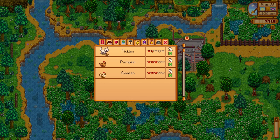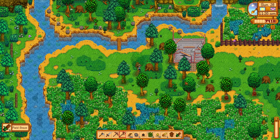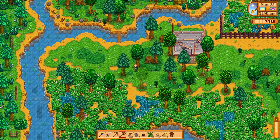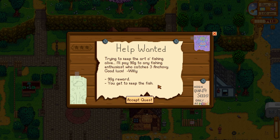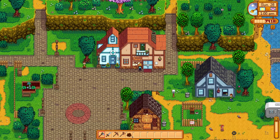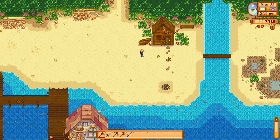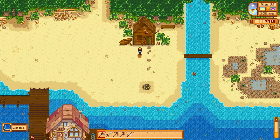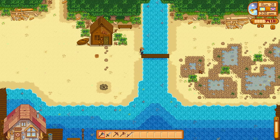Look at the pickles and pumpkin squash — our animals are looking pretty happy. We've already used up all our energy, which is a bit crazy — all we've done is cut down some trees. Energy does not last long. Let's make sure this area is really well cleared out. Willie wants someone to catch three anchovies — he's not willing to pay much, just 90 gold, but you get to keep the fish. I guess we could go down to the ocean and see what's wet. A lost library book — grab that while we're here. Let's keep the art of fishing alive and finish off this season with a bit of lovely fishing.